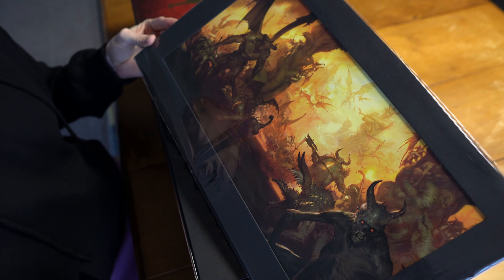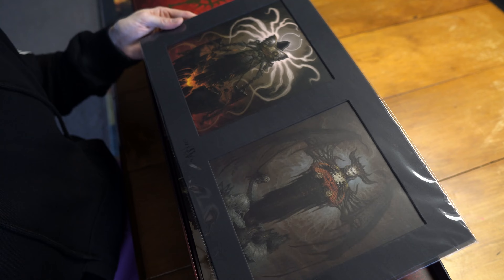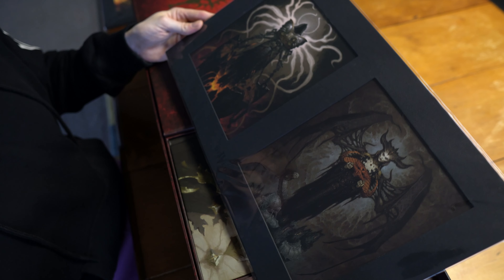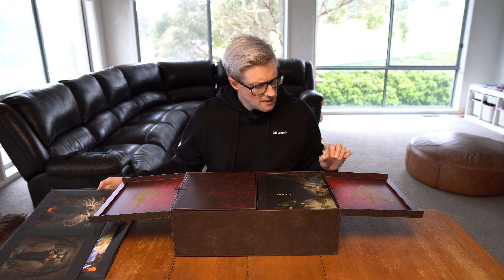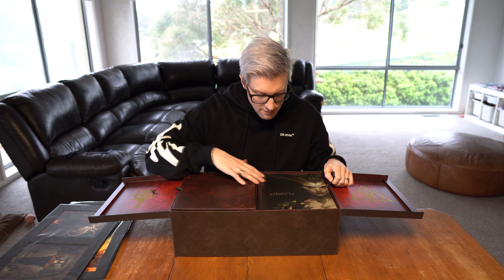These prints on the inside here — Diablo 4 written down the bottom. This is like the legions of hell kind of deal, the hell armies, and that's absolutely stunning. Really nice print. And then a Lilith and Inarius one here, again with D4 written down the bottom. If you had a study space or a creation cave where you stream or just played games, these would look absolutely sick hung up on the wall.